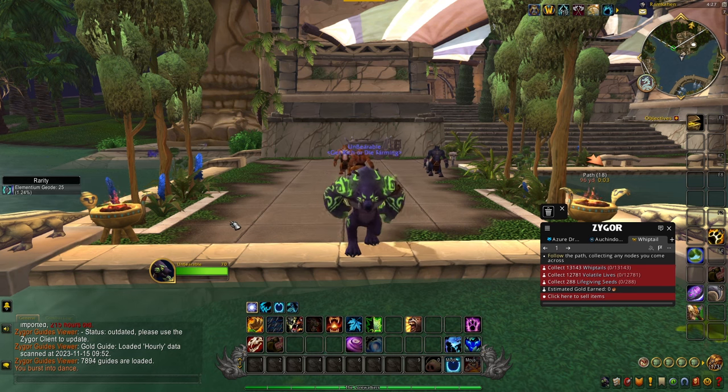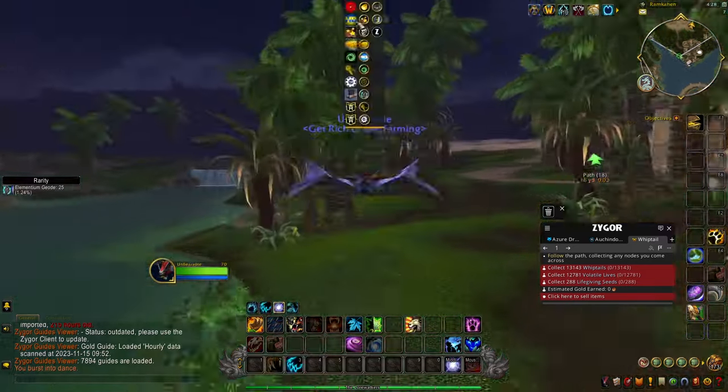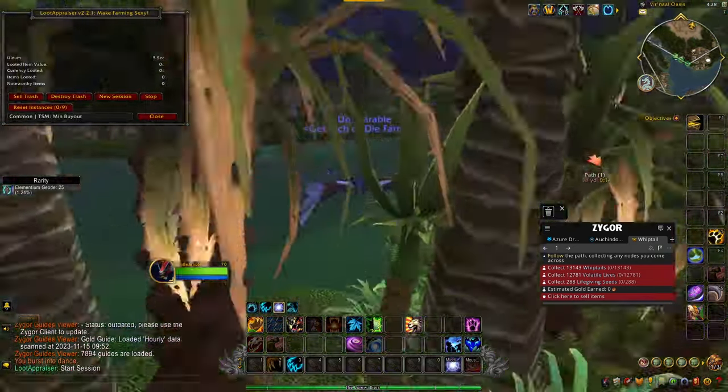Hey guys, got another multi-farm for you today. You're going to want to have Herbalism and Mining, and we're going to be located right over here in Uldum. Following this route, we're going to be farming up Whiptail and Elementium Ore. That's the route I like to take, so I recommend taking a screenshot of that.